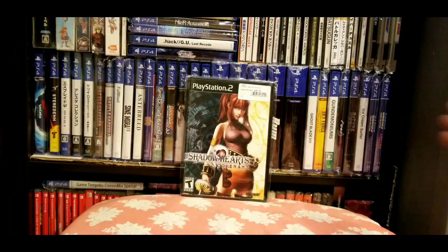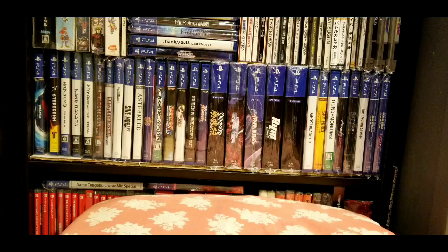Number seven is Shadow Hearts Covenant. I actually paid $36.99 for this, which wasn't too long ago. I haven't played it yet — I'm in the middle of the first Shadow Hearts right now. This one if you want it, on the low end it's $90, but I've seen complete copies selling on eBay for $150. So anywhere between $90 at auction on a good deal up to $150 — that's a pretty broad range, but I didn't think I'd see this RPG get up that high.